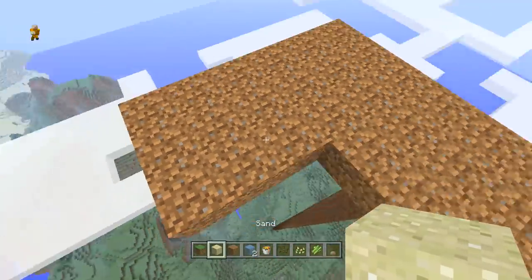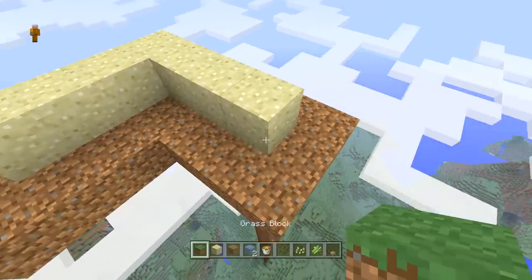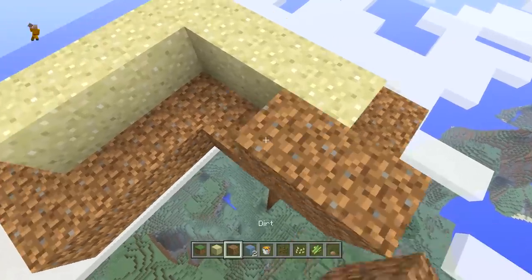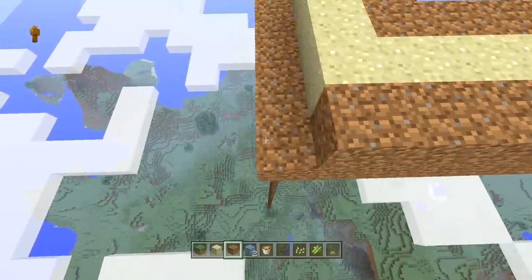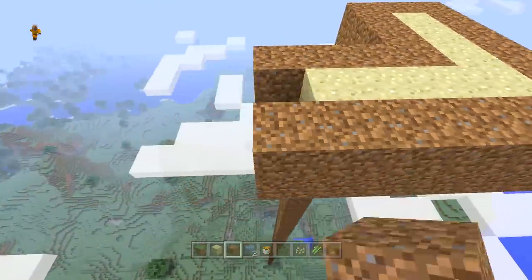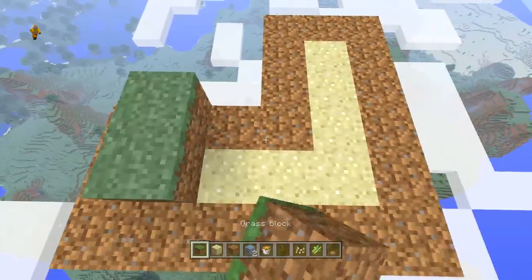Next, take your sand block and in the middle, make an L shape in the middle of the dirt. Then place more dirt around the side, just like so. It's great to do a video sometimes because people seem to understand. Next, fill the top with your grass block.